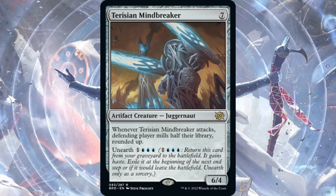Teresian Mindbreaker — our final card, seven generic mana for a Juggernaut artifact creature, 6/4. Whenever Teresian Mindbreaker attacks, the defending player mills half their library rounded up. You can also Unearth it for three blue, one generic to attack again before sacrificing it. Mill half their library, attack again, mill again. I don't think this is standard playable though — milling opponents out is probably not among the win conditions for standard right now.